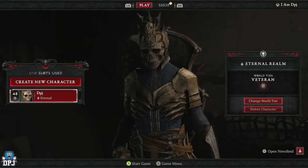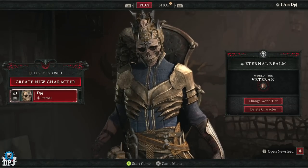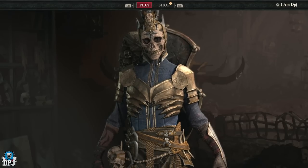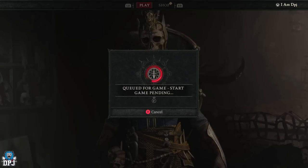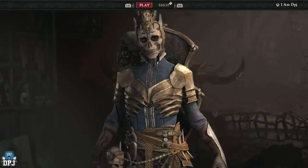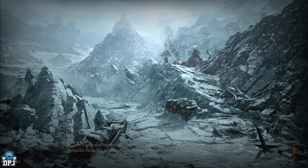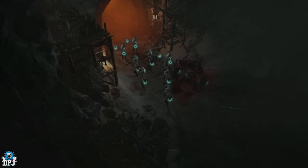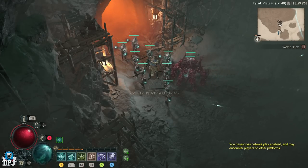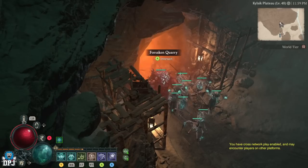We are on the Xbox Series X — loading times will be quicker on PC, but last gen, forget about it. You want to do this on World Tier 3 for the best loot drops. I'm only doing it on World Tier 2 here just to get easy XP and demonstrate for this video, but I do recommend World Tier 3 once you've got it unlocked. You spawn back in right outside the dungeon — simply go back in.